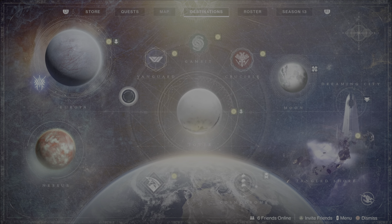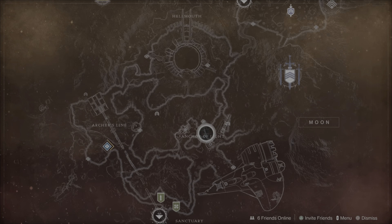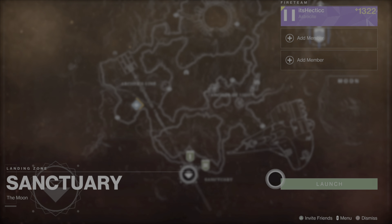What you want to do is open your Director, go to Destinations, and then go to the Moon. Once you're there, head to the Sanctuary and load in.